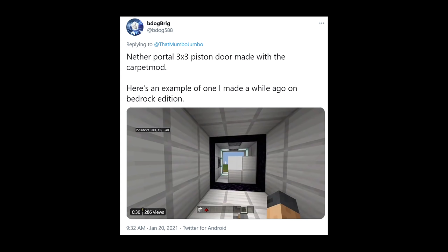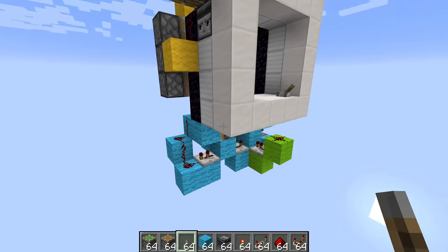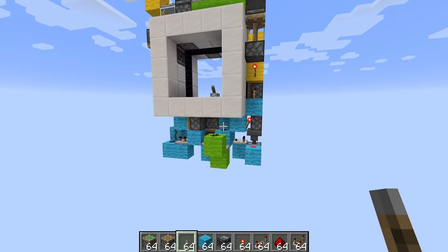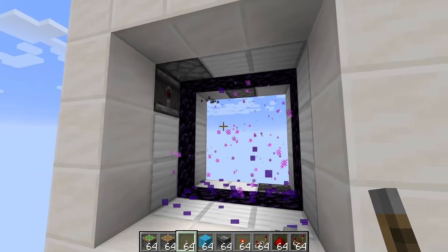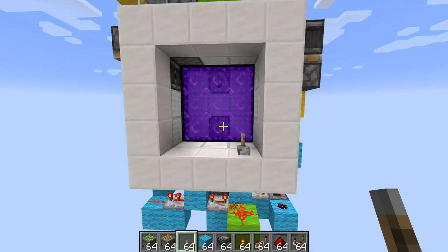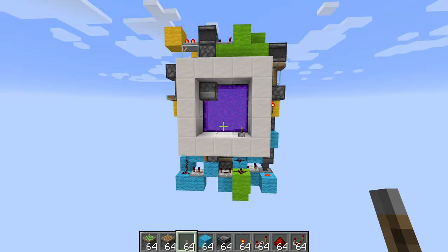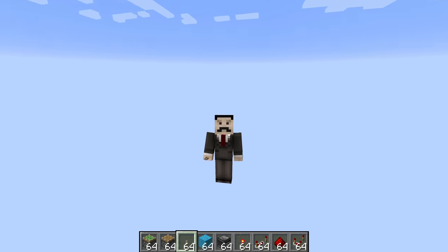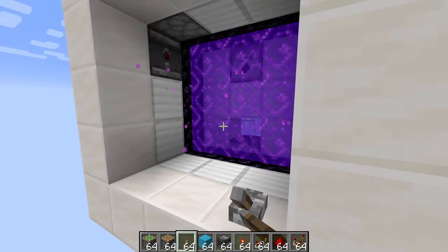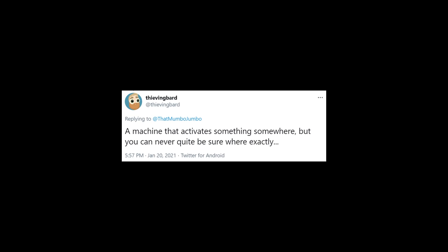B-dog Brig has asked me to build a nether portal 3x3 piston door. This is genuinely a really cool redstone idea and I tried my best to keep it as compact as possible — it's only three blocks wide and mainly makes use of the same circuits as a regular 3x3 piston door. When you close it, it all closes up and you get a nether portal, and when you open it the nether portal has to be broken and the 3x3 piston door opens up. It is ridiculously satisfying. I absolutely love watching the little dispenser pop down and dispense the lava to make the nether portal disappear.